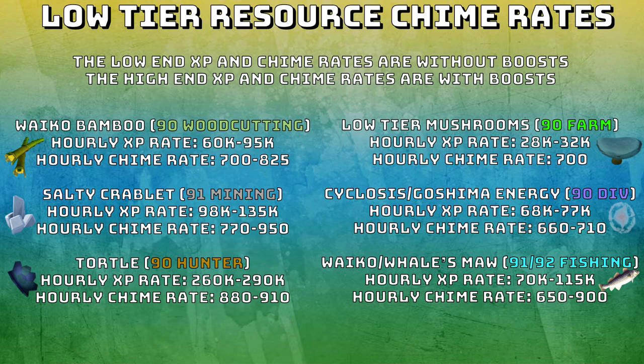First up is the Waiko Bamboo that requires 90 woodcutting. The hourly XP rate for the bamboo is 60,000 to 95,000. This would make the hourly chime rate 700 to 825 if you're bundling your bamboo. Salty Crablets that require 91 mining have an hourly XP rate of 98,000 to 135,000, and the hourly chime rate will be 770 to 950.